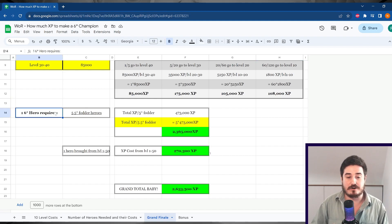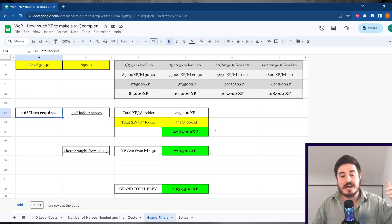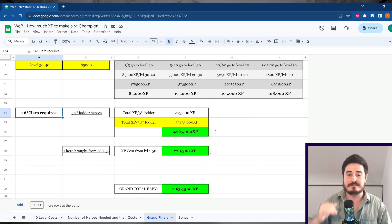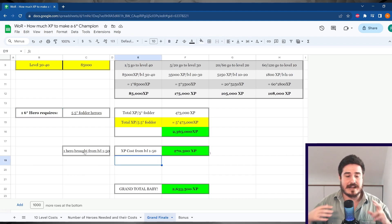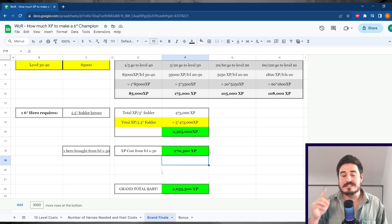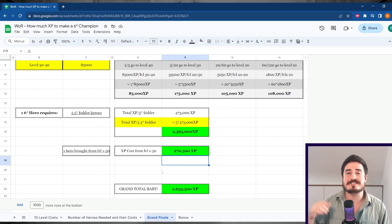Of course, one 6-star hero requires 5 five-star fodder heroes. So the total XP for 5 five-stars is 5 times 473,000 XP, which is 2,365,000 XP. But that's not all — whatever champion you're using, you got it at level 1 and you have to get it to level 50 — max level at 5-stars — to then bring it up to 6-stars. The cost of bringing any hero from level 1 to level 50 is 270,300 XP. So the grand total — we add those two together — and to make one 6-star champion, we need 2,635,300 XP.